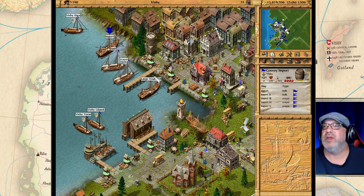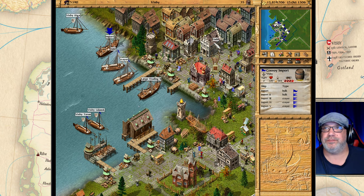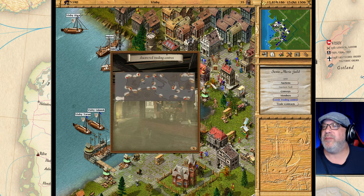I think we're ready to go. Now to plan our expedition you go to the guild hall here. Once in the guild hall you can look at the goods and trading centers, and this is a map of the Mediterranean Sea and where we're going to go to explore.